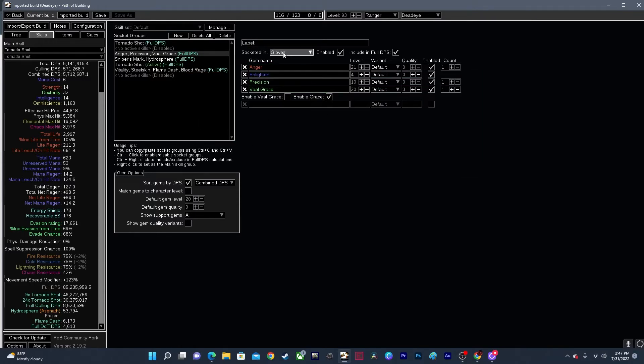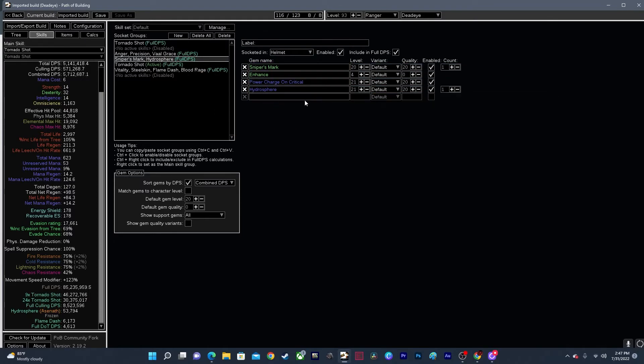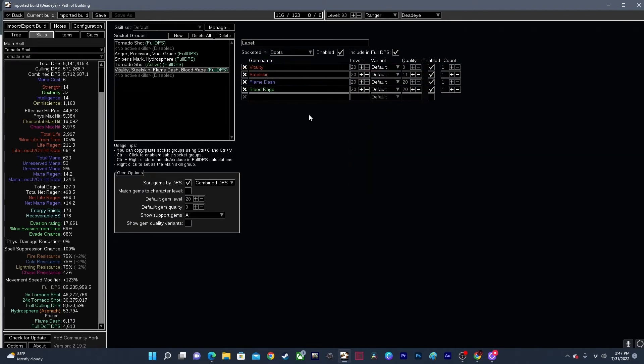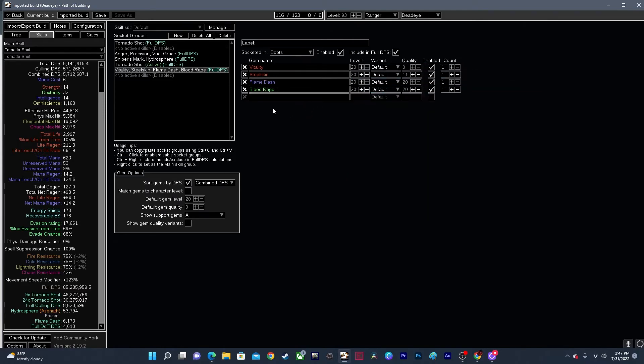I have my auras right here, the gems I have in my helmet, my main Tornado Shot that's in my bow, and then some more auras, movement skills, and Blood Rage. Depending on which build you put into Path of Building, obviously all of this is going to be different, but overall it's pretty much the same.